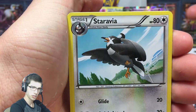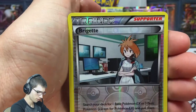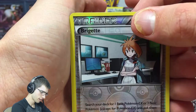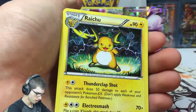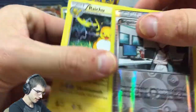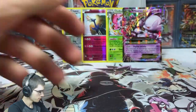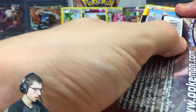We've got Bronzor, Froakie, Heavy Ball, Bridget Reverse — that's cool. And a Raichu. It looks so much like a Holo, like it should be a Holo, but then it's not. Bridget's a nice pull, and we've got Raichu. Second last pack of this part — this part seems to be flying by.